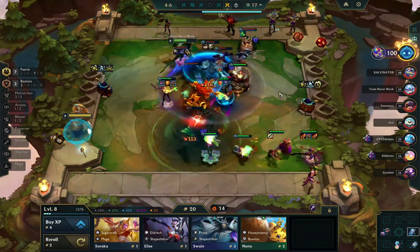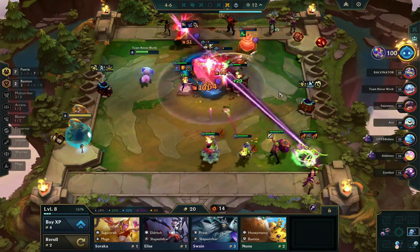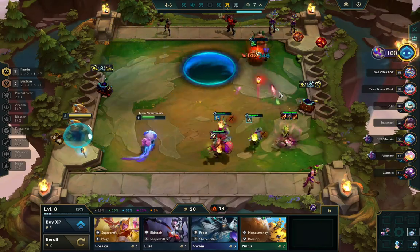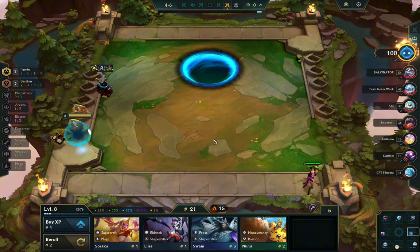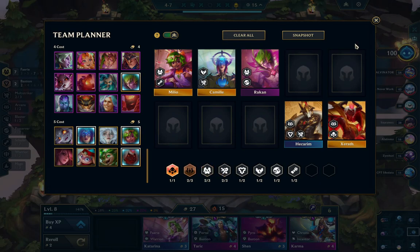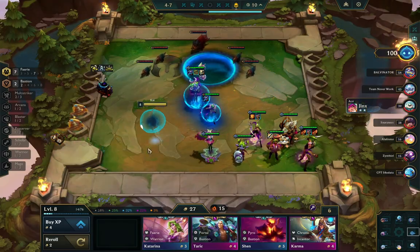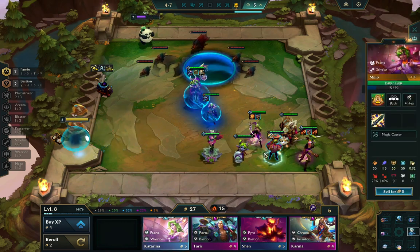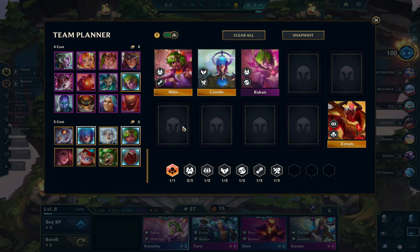My opponent here has a very fun team — basically just playing shapeshifter dragon. He took the shapeshifter augment as well as Ascension. Shapeshifter augment gives them stacking health every round — permanent stacking health — and then he has Ascension which procs to give him bonus damage.